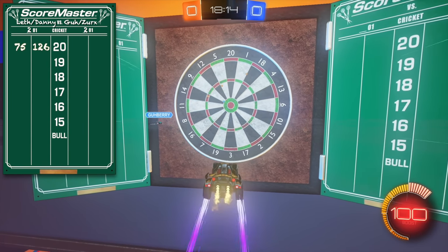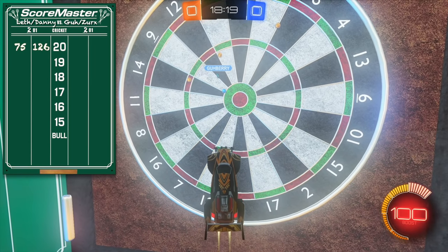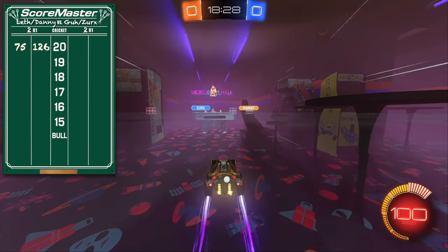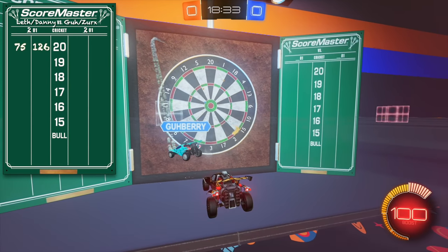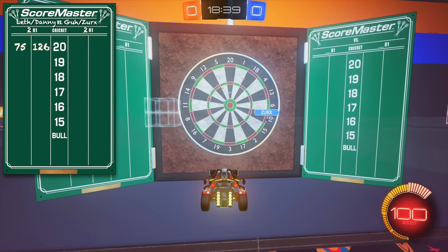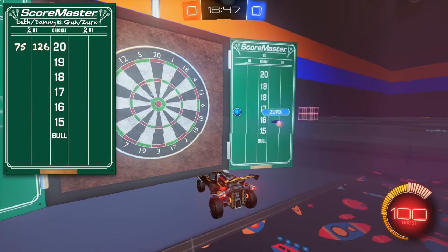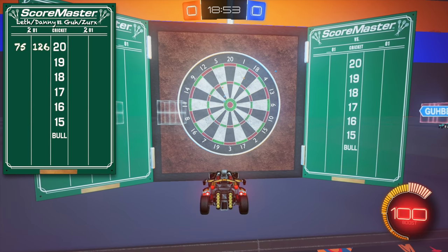That looks like a nine — that's a nine. It's like literally center in between. We'll give you 14. I was so hesitant to make this map for such a long time because I was like, how am I going to get the triggers to automate it? I thought we might as well just manually do it — it's fun. You're very consistent there, Zerx. I'm grouping them up here. 26 points.